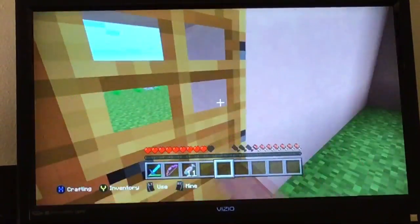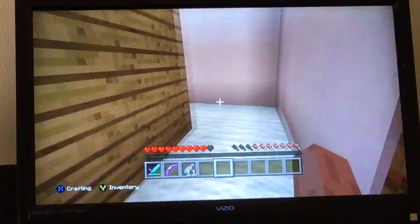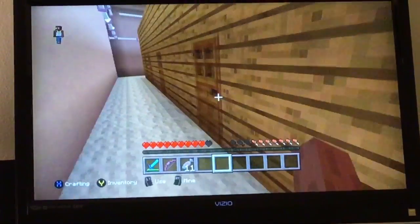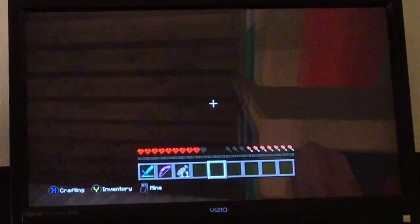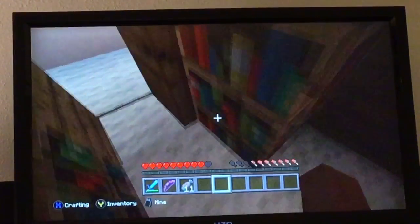Now over here are the workshops and shops. This is where the Indians stayed, and let me show you some of the rooms. This is how the rooms look — they had some study books, a chest to store their stuff, and a bed for them to sleep in.